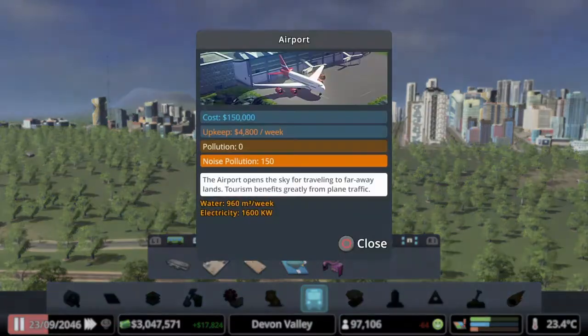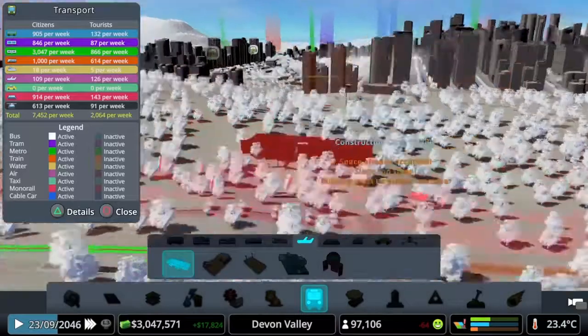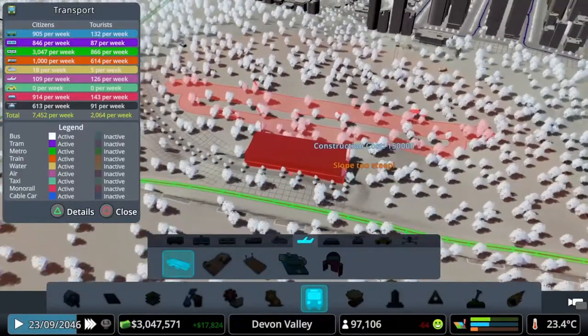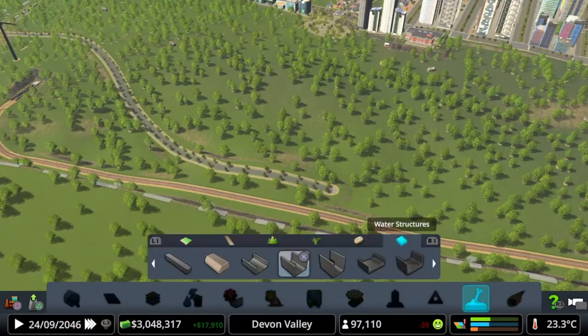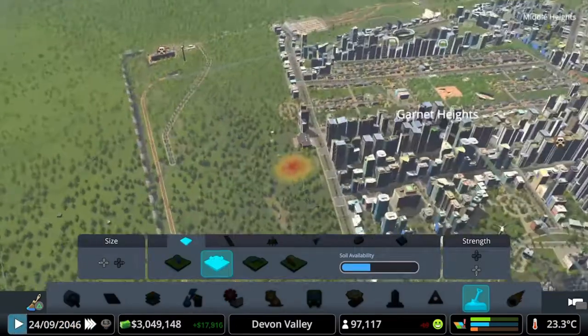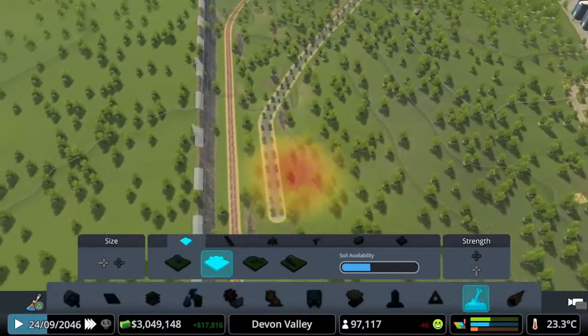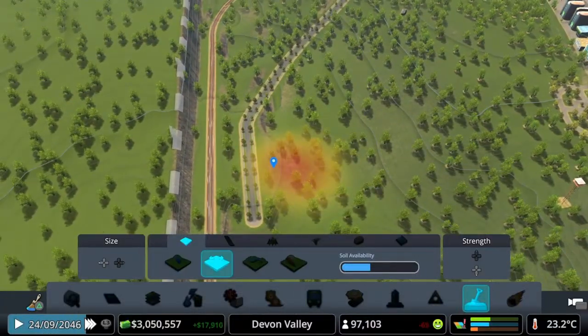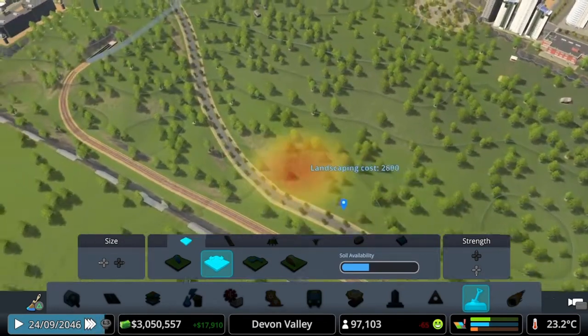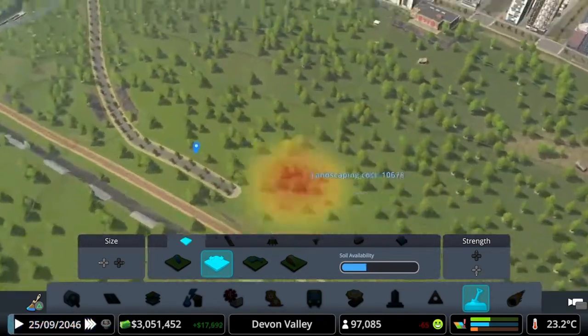We've got the standard airport down here. So two steeper slopes — we're going to have to terraform, which is what we've been doing most of the time anyway. So we're going to level it up to the road. We're going to increase the strength, increase the size, and we're going to just bring it all around like so. We're going to have to bring all this down.